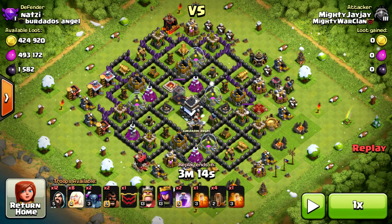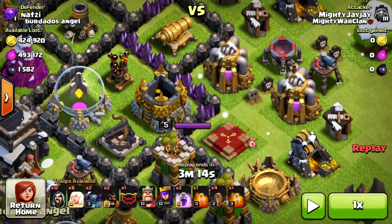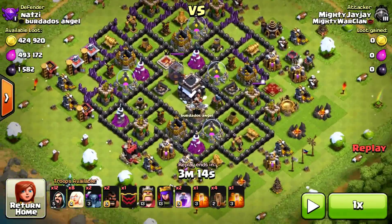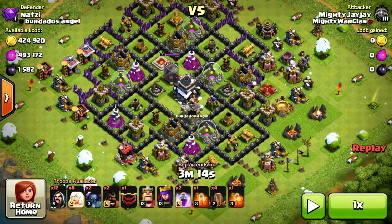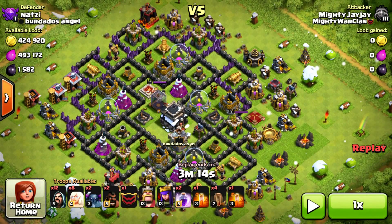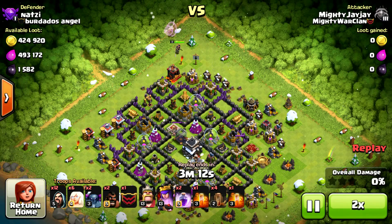You can see it's a dead base - the exposures are down and the pumps are full. Ideally with everything spread out we need to three-star the base and wipe out everything. With the army I've got I was struggling looking at the base thinking how am I going to do this. So the plan is to drop the queen at the top with some healers and start it off.